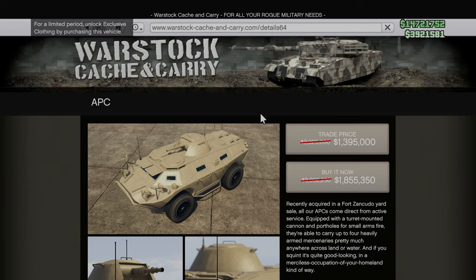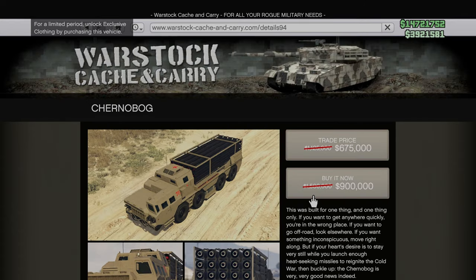Also 40% off is the HVY APC. This is one that I've always said I wanted to have just to mess around with, and since it was on such a discount I had to get it. My friends and I have been killed way too many times from groups inside of these things for me to not want to try it out for myself, so it was an easy buy.